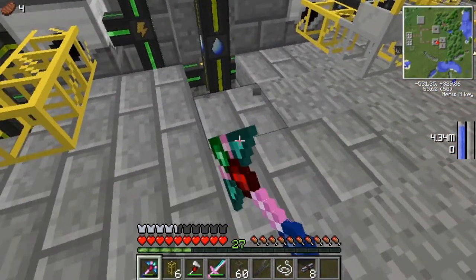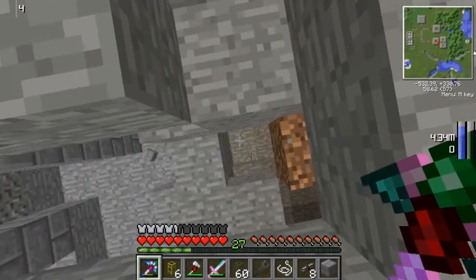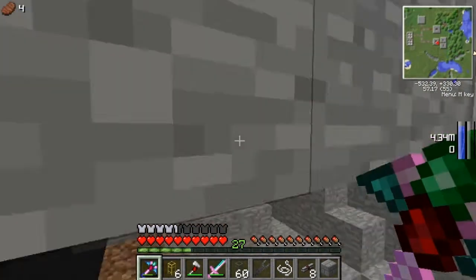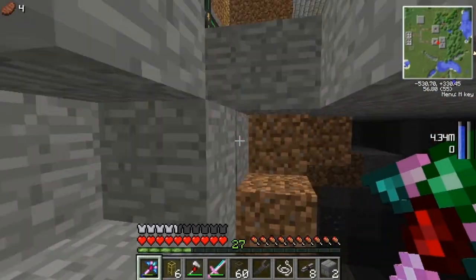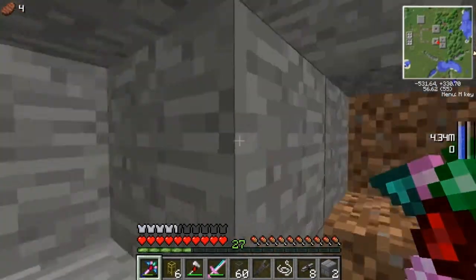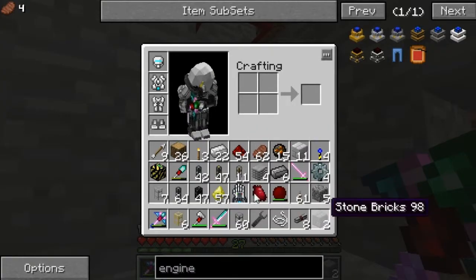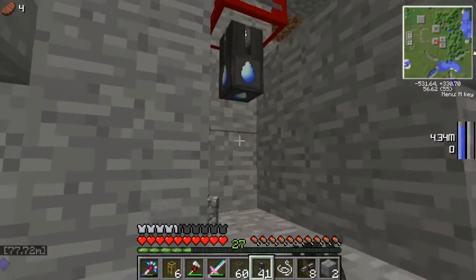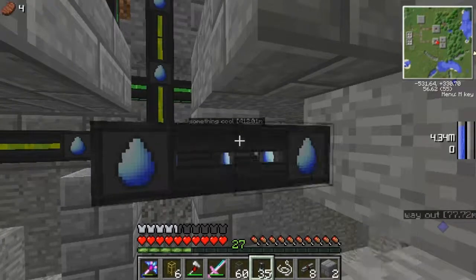That is something I want to improve upon — I want to understand the red net system a bit more. And yes, this is inside of a cave system. Run from the demons in the caves! What I want to do is connect this up to each other.